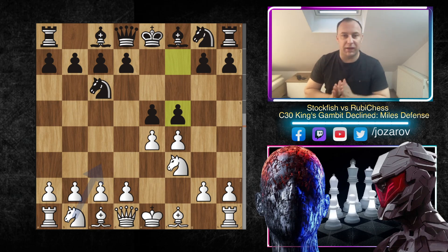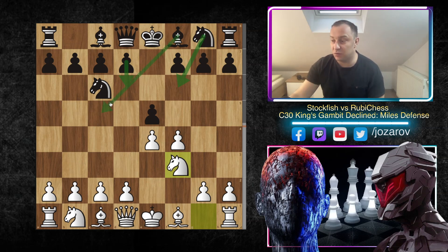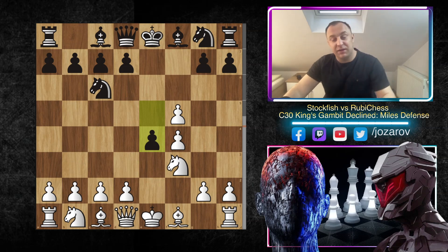The Miles Defense with f5 shows that Black should not go into symmetrical ideas or wild complications. Normal alternatives like d6, Nf6, or Bc5 are also good opportunities. But with the move f5 the position is exploding immediately, and Stockfish of course uses this moment and plays exf5. Now we have e4, and basically Ruby Chess tried to apply some King's Gambit ideas from Black's perspective.